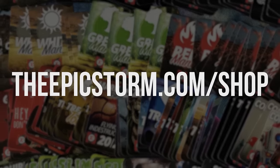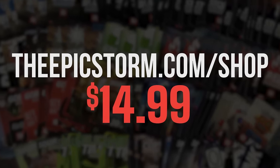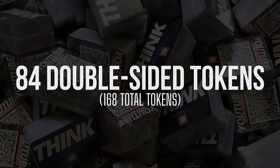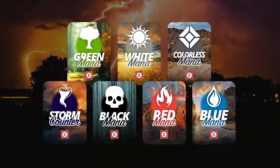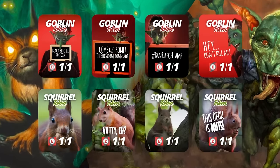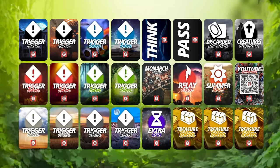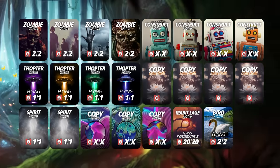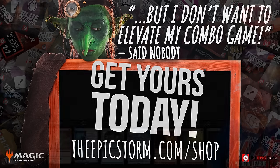Looking to make playing your favorite combo deck much easier? Look no further than the Epic Storm Mini Token Combo Pack, available at theepicstorm.com/shop for $14.99. This combo token pack comes with 84 double-sided tokens — our classic Storm and mana tokens as well as fan favorites such as Goblins, Squirrels, and Slime Time Live. We've expanded this token pack to cover a variety of formats with new tokens. Stop on by theepicstorm.com/shop and make an easy decision to elevate your combo game.